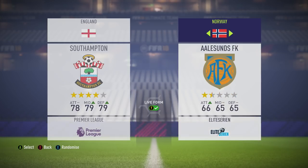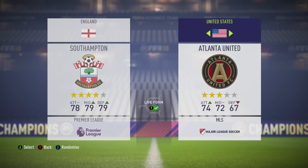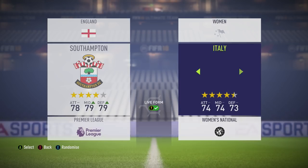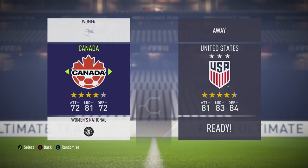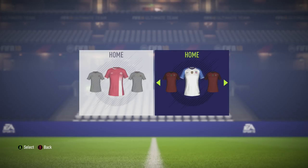To start with, you want to make sure you choose a women's football team. I went with America just because they've got a decent attack, but I don't think it's really going to matter because we're going to be using some little cheats to help us get this as quick as possible.